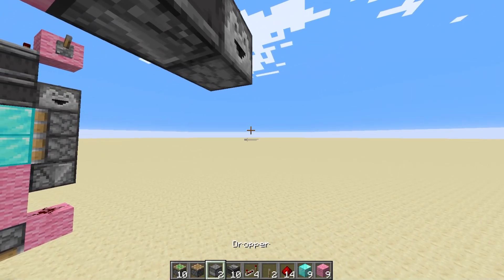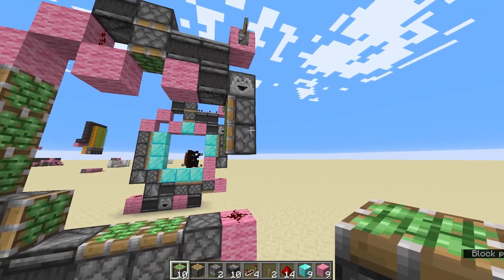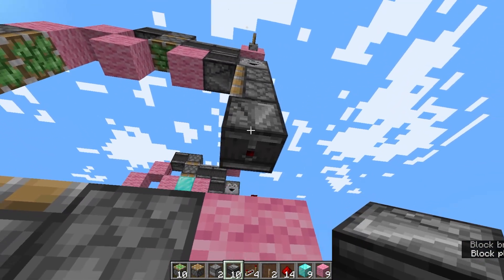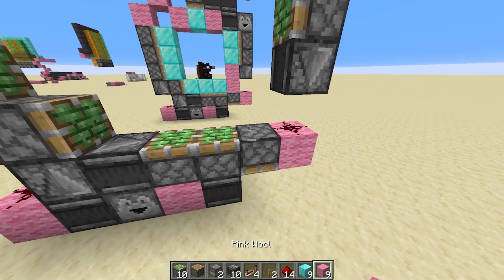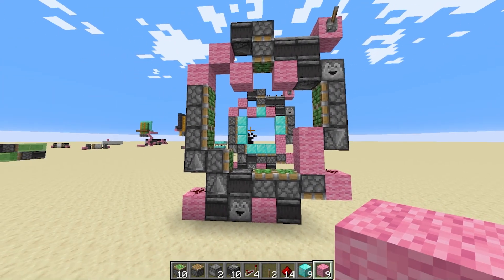And then next, we are just going to put the blocks on the side for the piston door — two sticky pistons facing in this direction. And lastly, we are coming down to the bottom again with our observer there, and then two blocks on here.